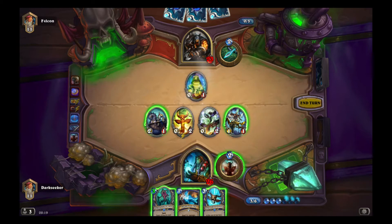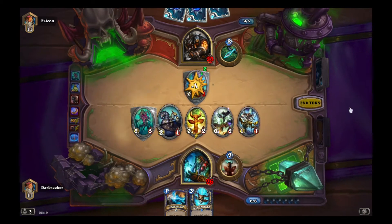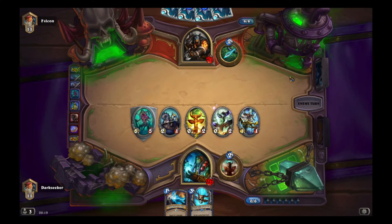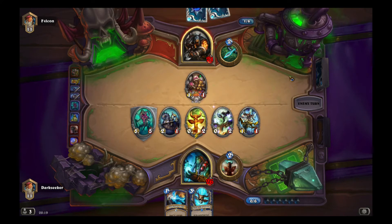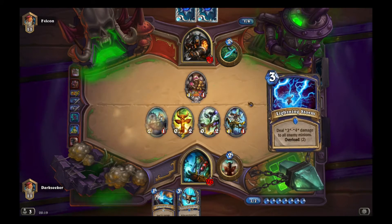If I didn't have the Hex, I'd probably play the Thing from Below, or actually Lightning Bolt with the Spell Power damage, trade with the 1-1, kill the Hyena, bring out those 2-2s. But this way we negate the value from getting the two Hyenas. Additionally, if he's playing N'Zoth with Deathrattle minions in his deck, he doesn't get the Hyena back. So Hex there — really, really good.